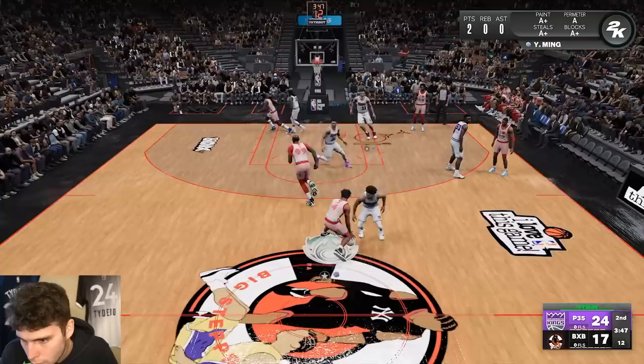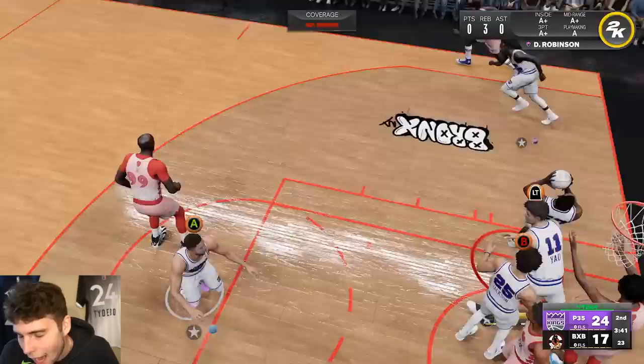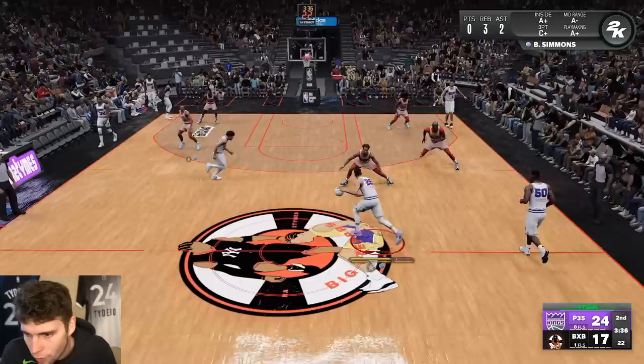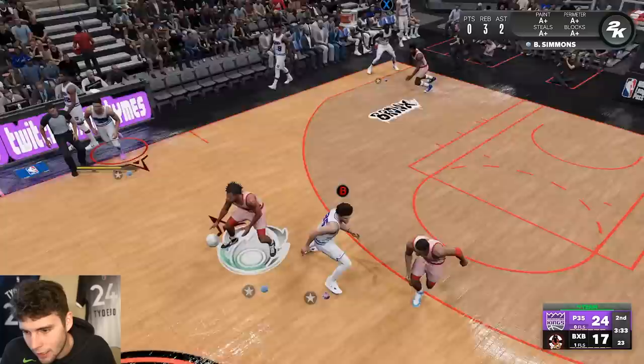JJ's player build is just literally ridiculous — he gets so many stops just because of his player build. He doesn't even have any HOF defensive badges; it's just the player build that is so ridiculous. Setting a good screen — straight to the cup. Yes! Look at him!